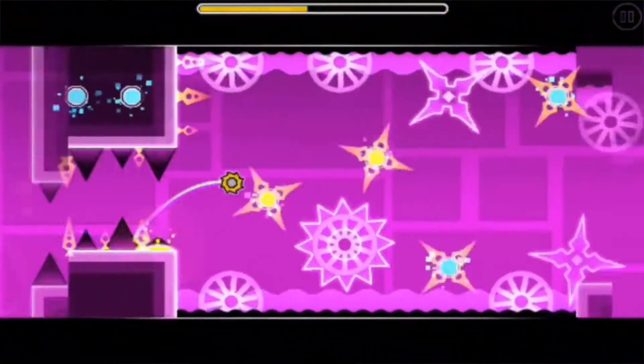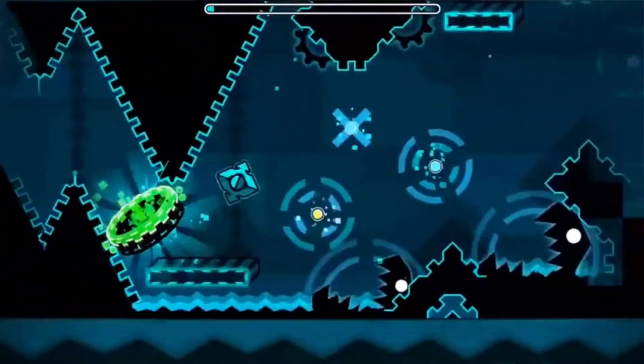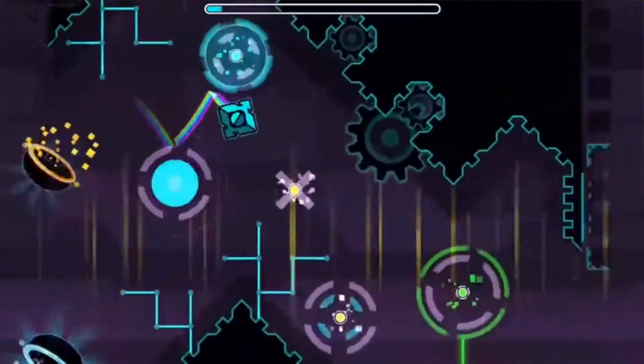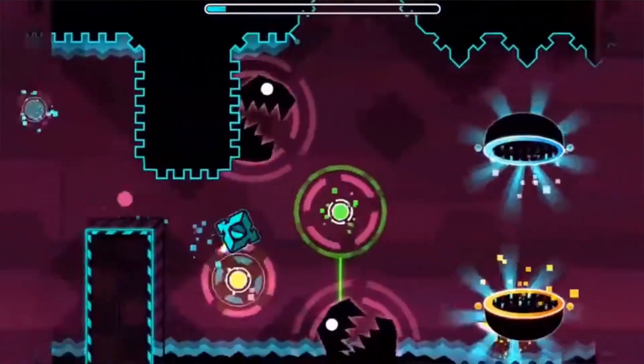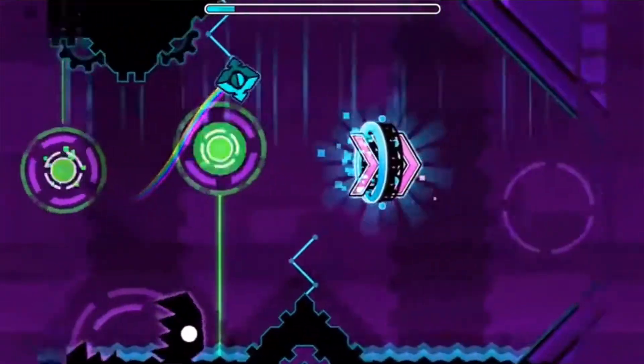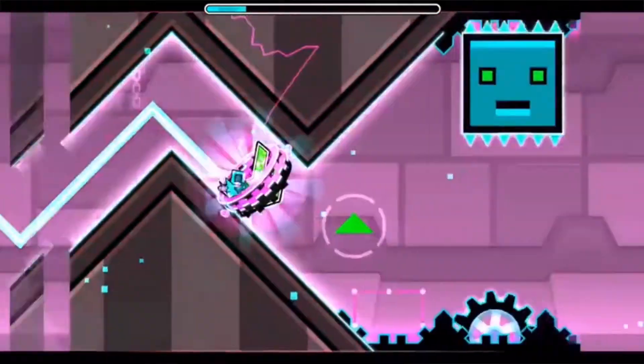The number 7 hardest level is Deadlock. Deadlock is also a demon, like Club Step — it's in the full version of Geometry Dash. Deadlock is a bit harder than Club Step, which is why it sits at the number 7 hardest position.